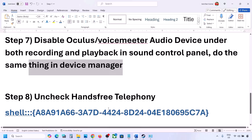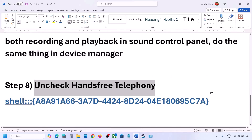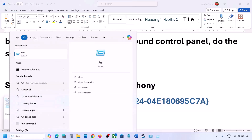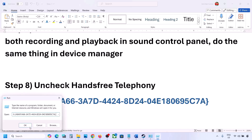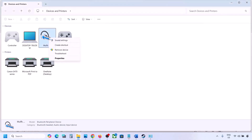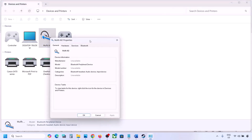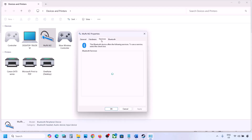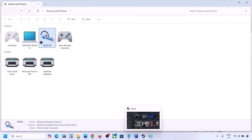The next step is to uncheck Hands-Free Telephony. Copy the command provided in the video description, type 'Run' in the Windows search box, open the Run box, and paste the command. Click OK. Find your speaker or headphone in the list, select it, go to Properties, then go to the Services tab. Uncheck 'Hands-Free Telephony,' hit Apply, and click OK. Then launch the game and check the sound.